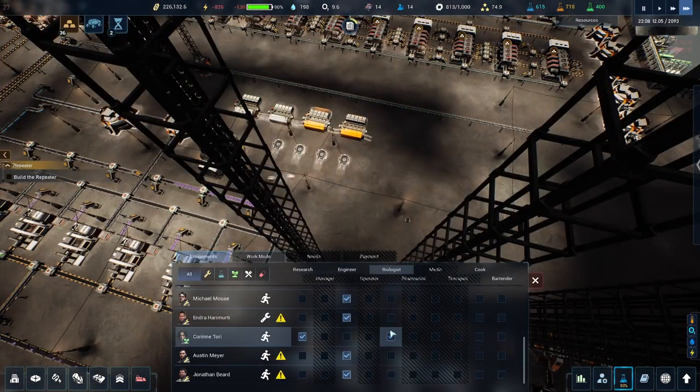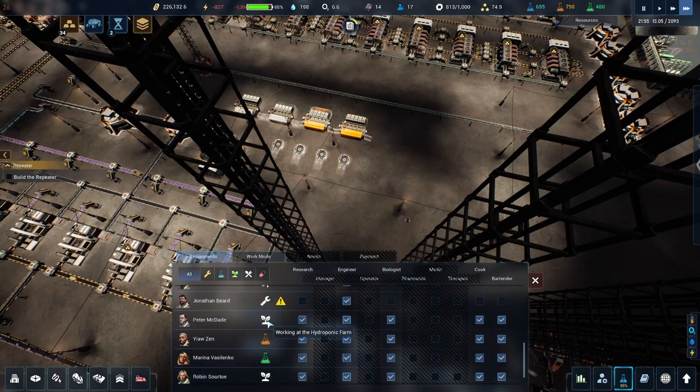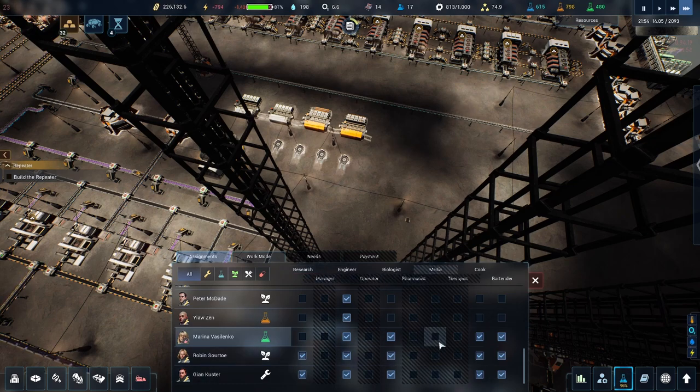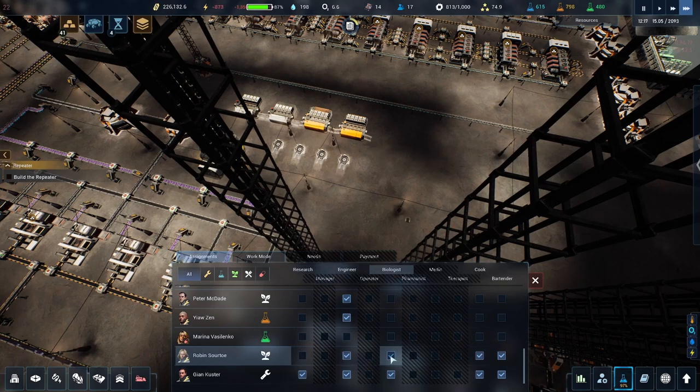Let's set up these new arrivals as they get out. You're the botanist — get rid of all the extra roles. You're an engineer, I was looking at the wrong symbol. You're the medic. But why is there no medicine? Do I not have a medicine station? I'm going to have to check that out. And you're an engineer.